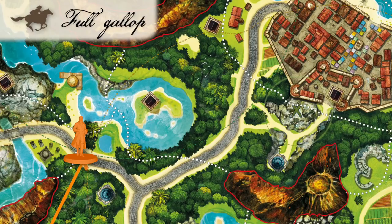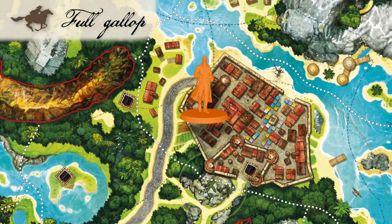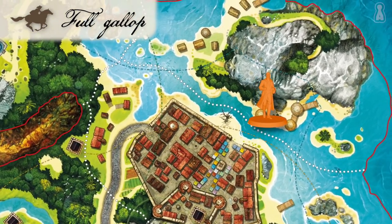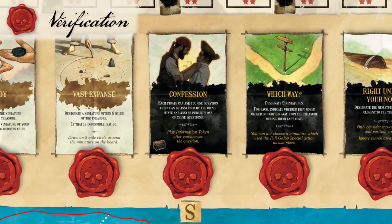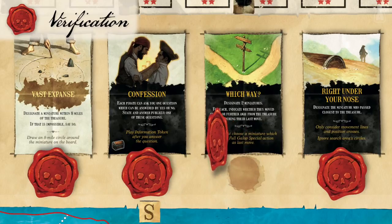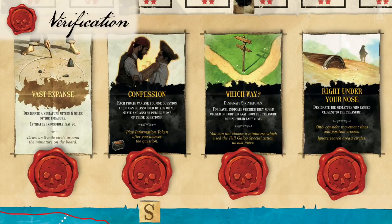The full gallop is an action that lets you travel way farther than the traditional horse move — in fact, the pirate may move anywhere on the map, except in restrictive areas. Just draw an X where you want to go and place your miniature on top of it, with no need to draw a line to your destination. A pirate may also interrogate Long John Silver to verify the veracity of his hints. To do so, the player secretly peeks at one of the information tokens associated to a hint to know if Long John Silver was telling the truth or lying. The pirate is not allowed to show the token to other players but may freely discuss what was seen.